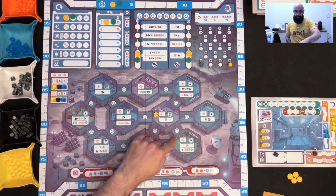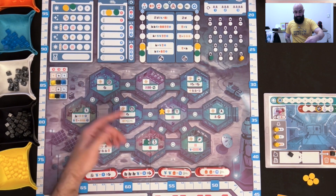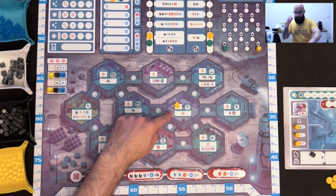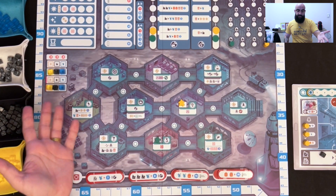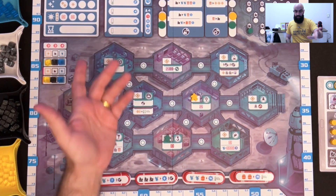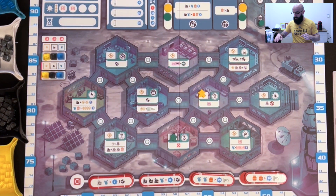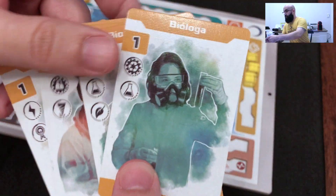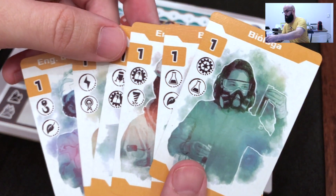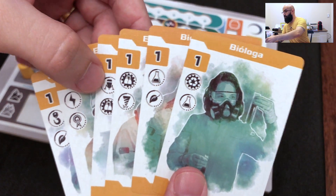Each turn you will move to another room. You can move as freely as you want, but you will spend oxygen to move farther and spend energy to activate a room. Each room has a different ability — for example, this one lets you recruit or send a signal to earth requesting more scientists. At the beginning of the game you will have an initial hand with level one scientists.